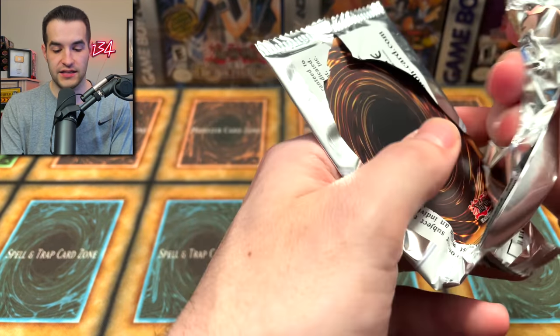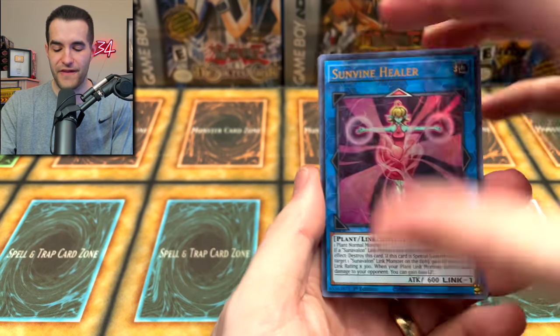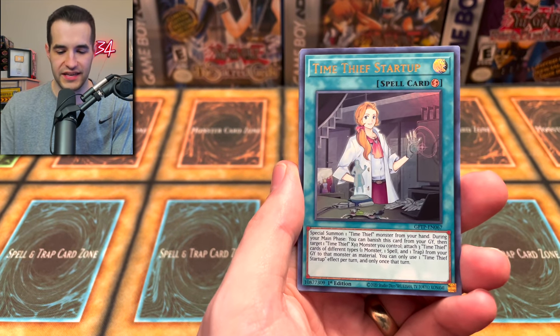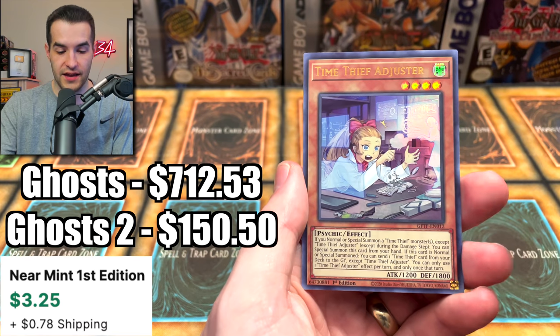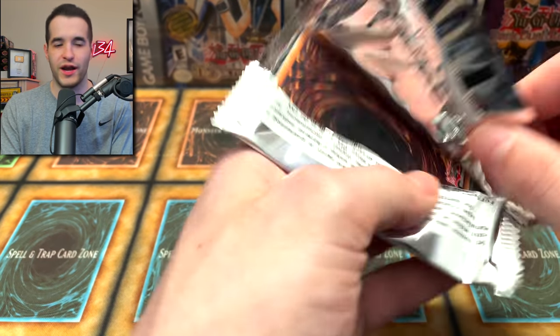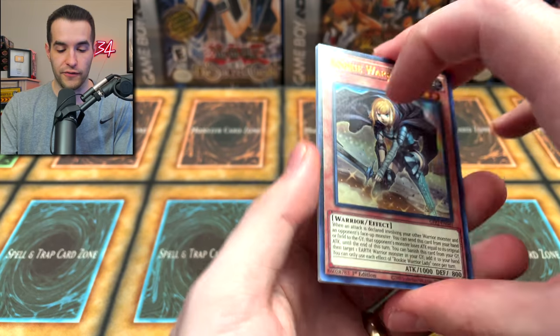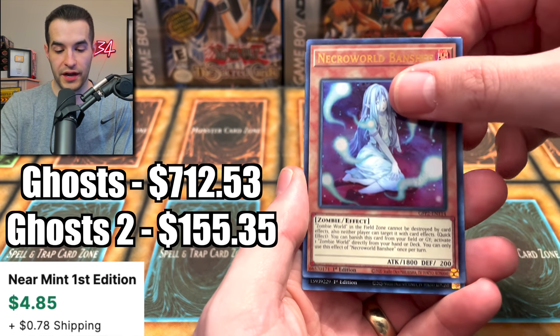We still have maybe eight to ten packs left out of our 50 total, so we've gone through these pretty quickly. There are only five cards per pack, so it's easy to fly through them and they're easy to open too. Startup Sunseed Twin, Sun Avalon Bloom, Time Thief Adjuster. Every single card from Ghost of the Past — Rookie Warrior Lady, the Spectre, Necro World Banshee.